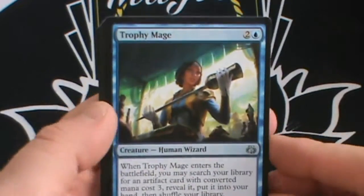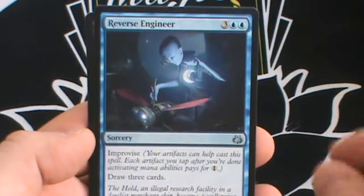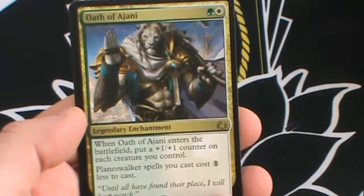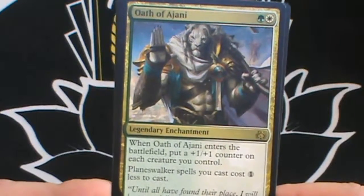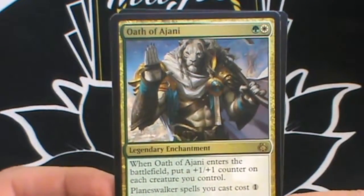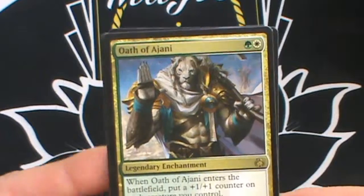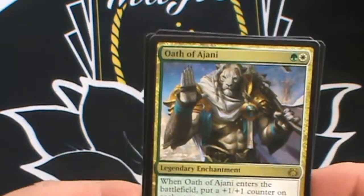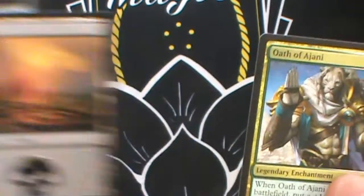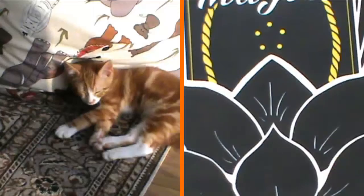Trophy Mage — a very good card, tutors for an artifact with converted mana cost of exactly three. Then we have Death Dismissal, Reverse Engineer, and the rare is Rishkar, Peema Renegade — it's one and two green, a legendary enchantment. When it enters the battlefield you put a +1/+1 counter on each creature you control and planeswalkers cost one less to cast. It's a great late game card if you've got creatures on the board — pumps them and makes planeswalkers cheaper.